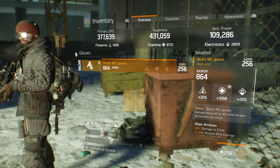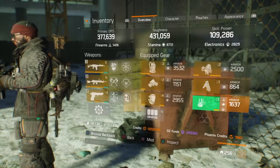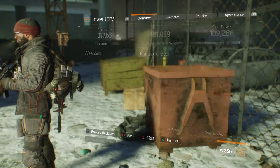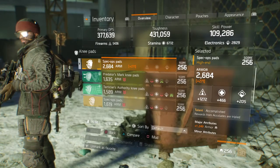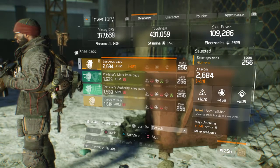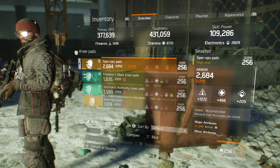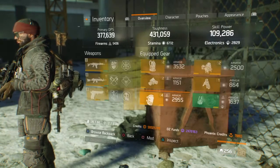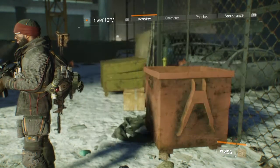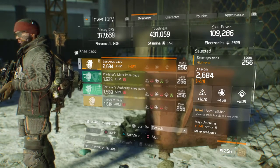I'm also running the Skull MC gloves — this one has a little armor roll, but as long as you roll armor as high as you can on everything else, you can make up for it. I've got the Accomplished knee pads — rewards from MC lays are tripled. I highly recommend this as well; you get your silk caches very quickly.